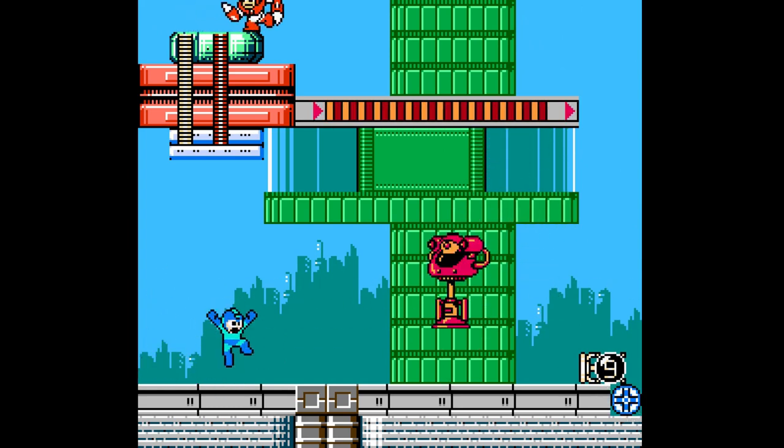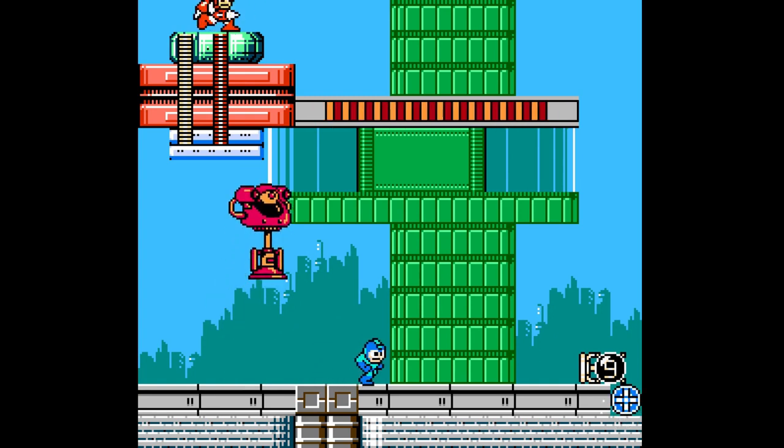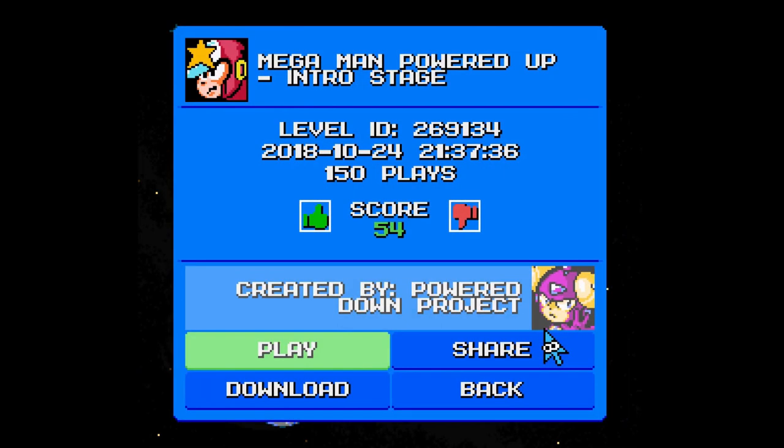If Protoman has the superarm cannon, this would be rather easy with him since he would just be putting out mad DPS. But you're pretty much not supposed to fight Crashman — he's just dancing out there. Fair enough. Let's go ahead and start with the game.